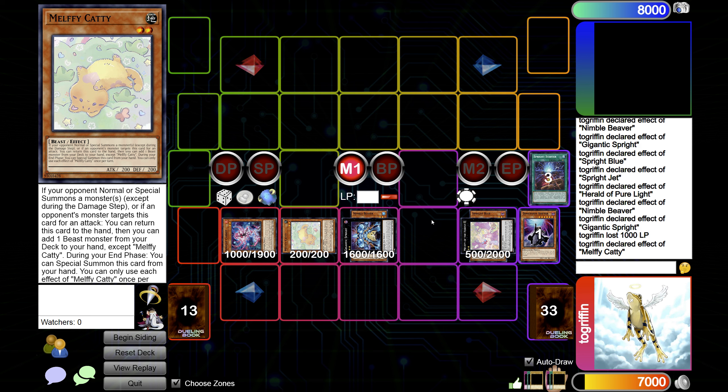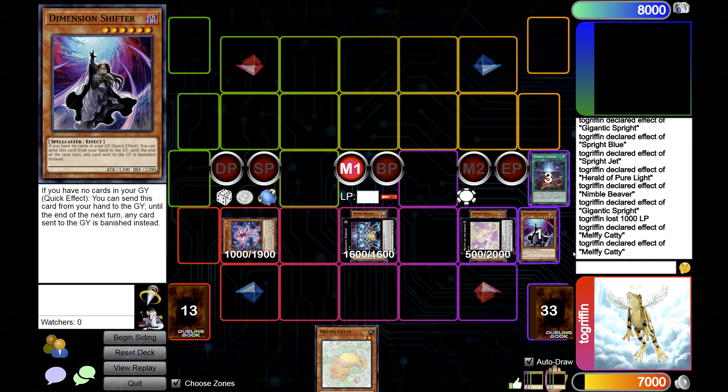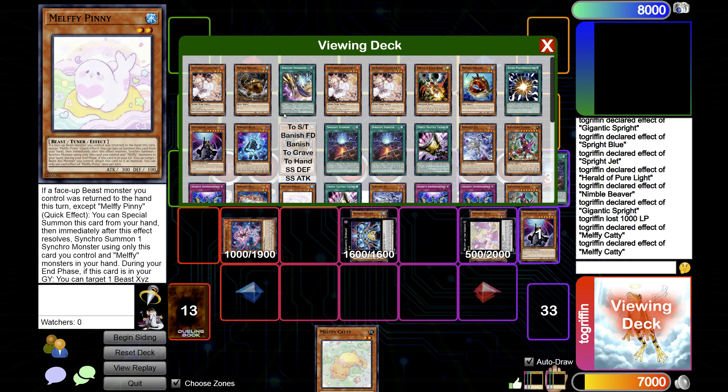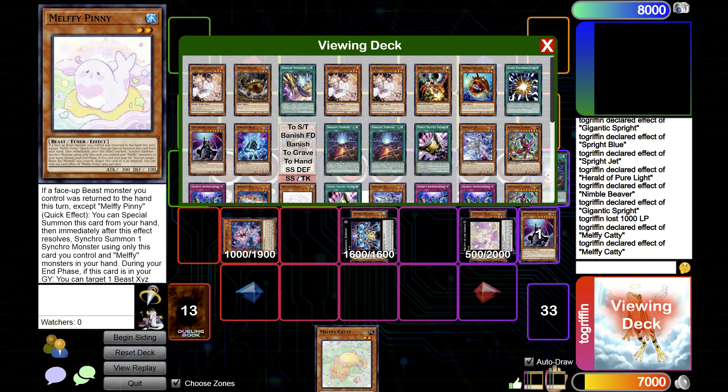During their turn — standby, Main Phase — if they Normal Summon anything, let's say they summon an Ash to search, maybe they want to go for a link two. You go trigger Caddy effect, Caddy to hand. Here you can search for Beaver or you can search for Pinny, depending on how defensive you want to be. Obviously this will be another Starter, and this will just be an omni on your turn. You do have the Gigantic for Starter assuming they don't kill it. They can make a Typhoon as well, so be careful of that. But yeah, I'd probably just get Pinny most of the time.